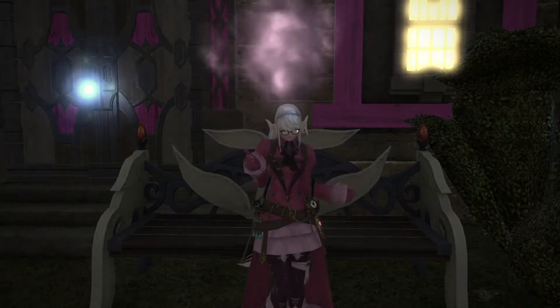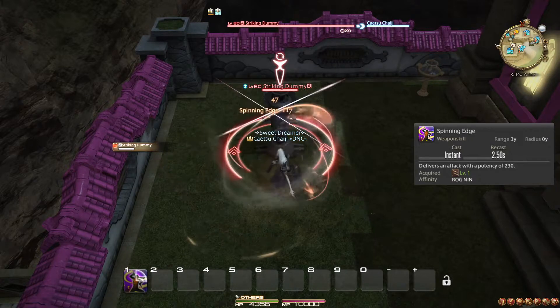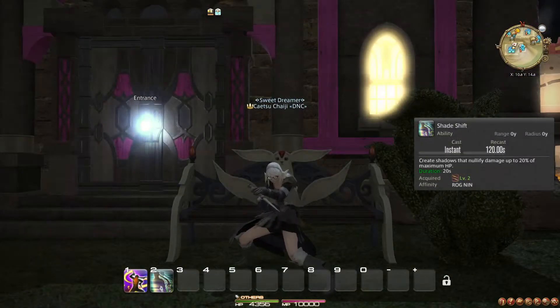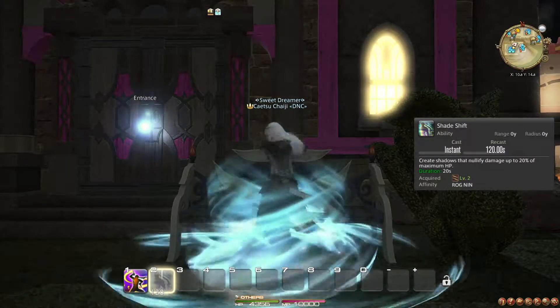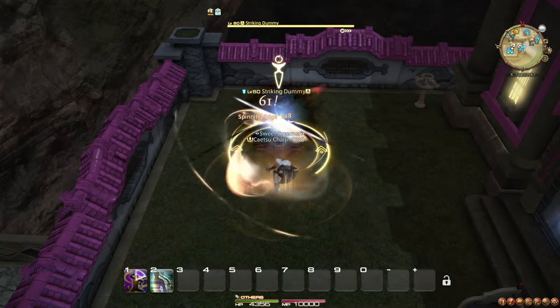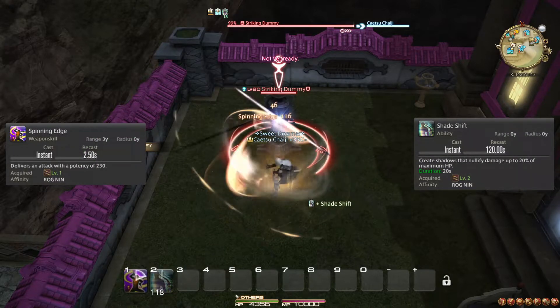Please refer to the video in the top right corner for explanations of role actions specifically. Spinning Edge is your starting action — it is your combo starter for your 1-to-3 combo, so at this point you simply use it repeatedly. At level 2, you learn Shade Shift, which puts a shield on you; use it when you're about to take damage. The Ninja job involves a lot of weaving, which involves fitting abilities in between weapon skills. The short version is to only use 1 or 2 abilities between weapon skills.